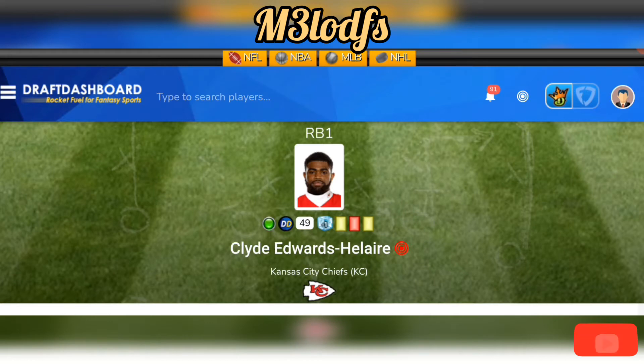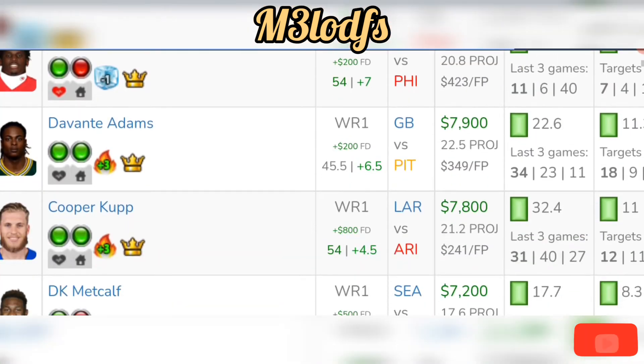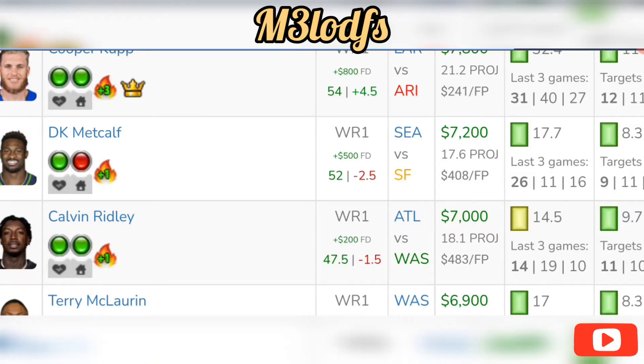At wide receiver, Cooper Kupp is in a smashing spot — $7,800 on DraftKings, $8,600 on FanDuel — averaging 32.4 fantasy points a game. He has 11 targets, 8.3 receptions a game with five touchdowns, averaging 35% target share for the season. Arizona is allowing 155 receiving yards to the receiver position, around 36.5 fantasy points per game. You could stack him with Stafford, and Robert Woods at $5,300 is also a great stacking option in this division rivalry game.